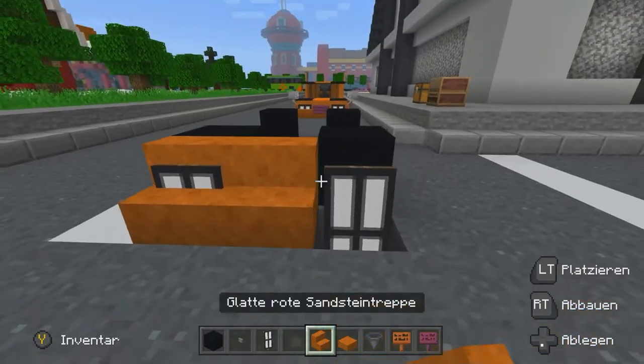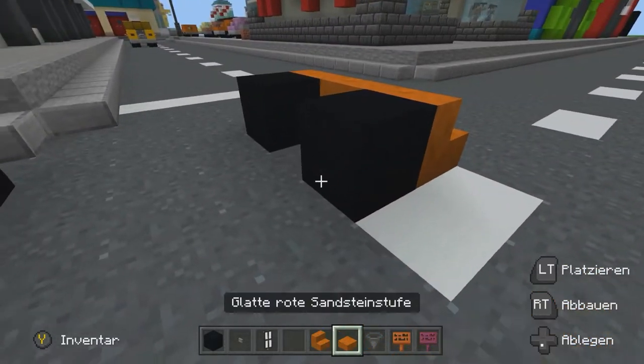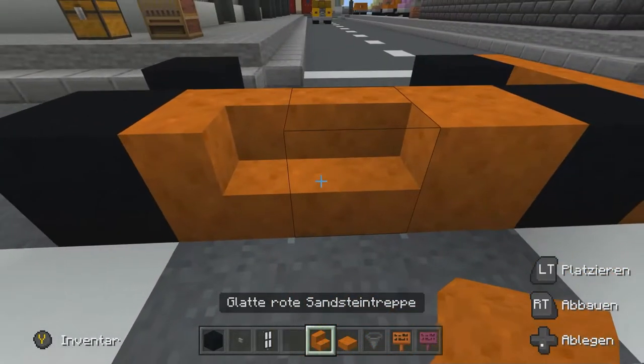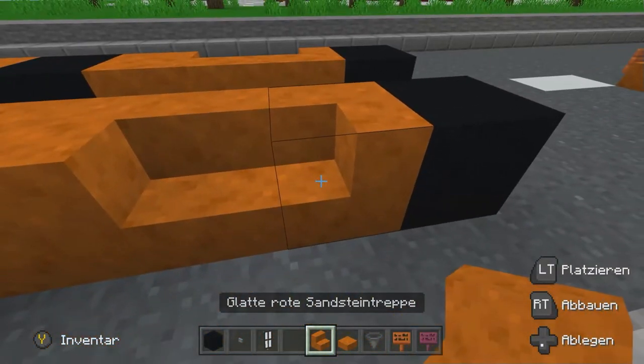Darauf könnt ihr gleich hier einmal eine Treppenreihe euch lang setzen. Dann gehen wir an die Seite – da macht ihr gleich beim ersten Rad einen Block hin, Treppe hin, Treppe einmal anhecken. Andere Seite auch noch mal. Also erst Block, Treppe und Treppe so, dass er aneckt.